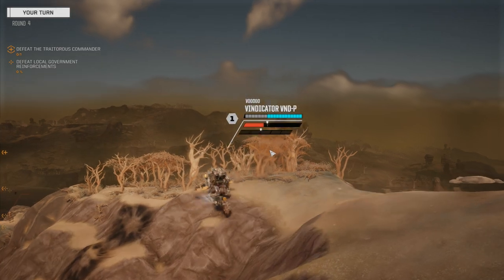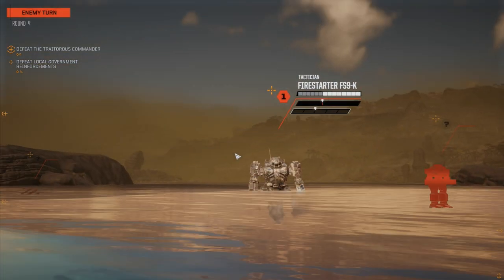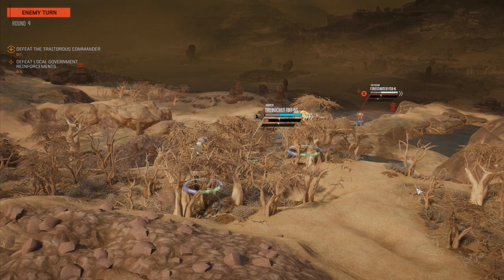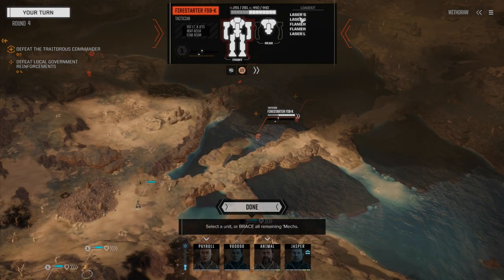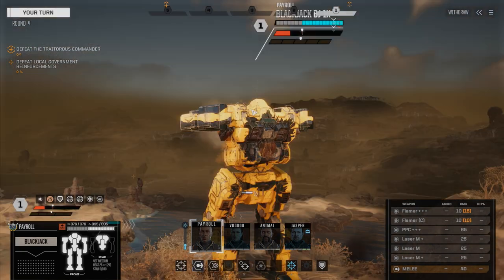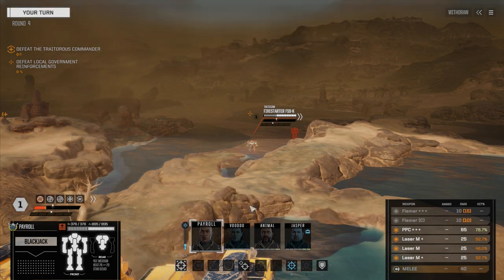We cannot see anybody from up here. We are going to move over there — be able to cool off. We got a Firestarter K — it's the large laser version. As long as he's missing, I'm happy with that. Large laser, two smalls, and two flamers — not a big deal, unless the large hits you in the head. That is really kind of a big deal. So Payroll's going to move down, fire on that guy. He's the only guy we can see right now. We'll fire all our lasers.